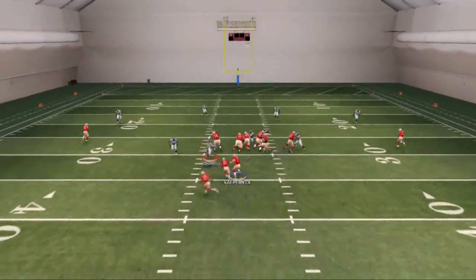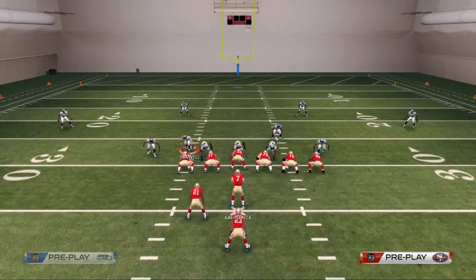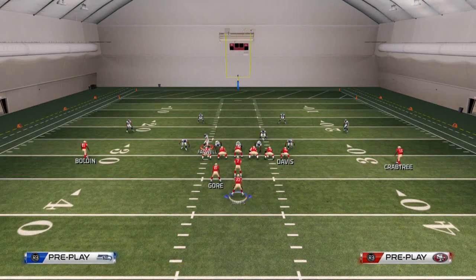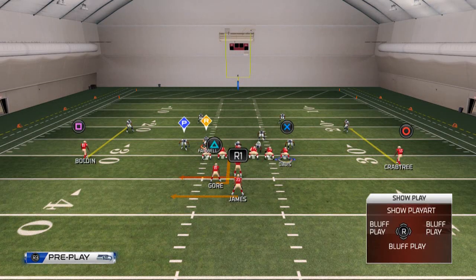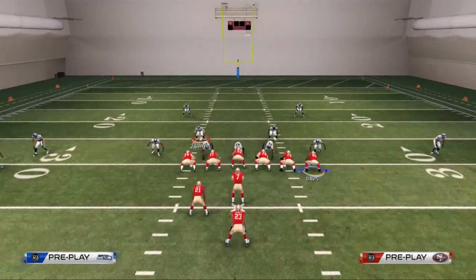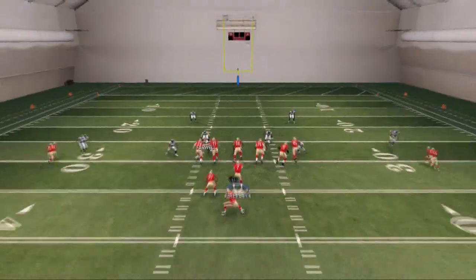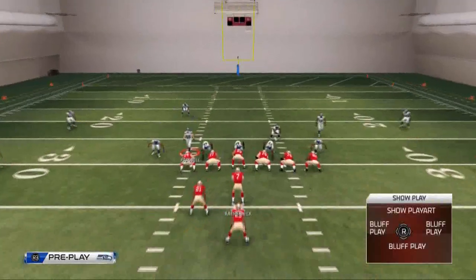With the triple option you mainly want to focus on giving the ball to Frank Gore. Let's break down the run: there are two read defenders — the linebacker and, in a 4-3, the far outside linebacker or the defensive end. If he stands up, give the ball to Frank Gore. If he doesn't stand up, keep it with Colin Kaepernick. Here he stands up so I give it to Gore, and you see the power of this run — the ability to go up the middle or outside in the same exact play.